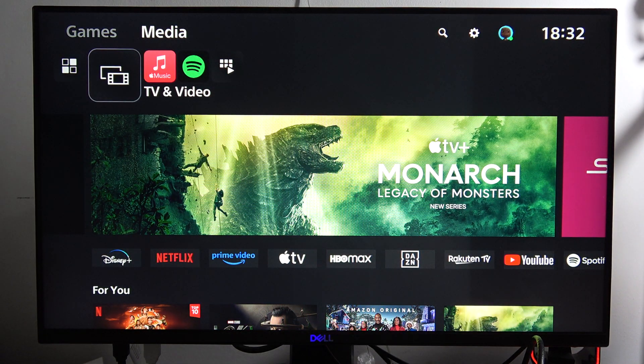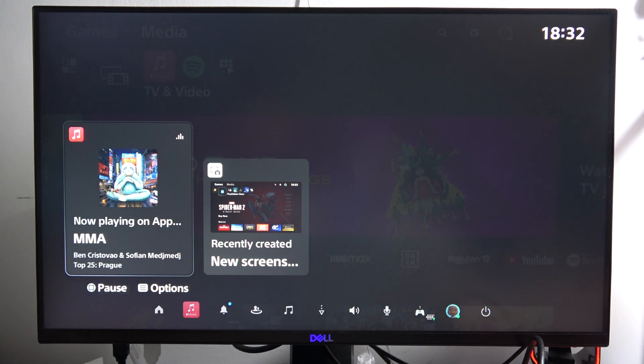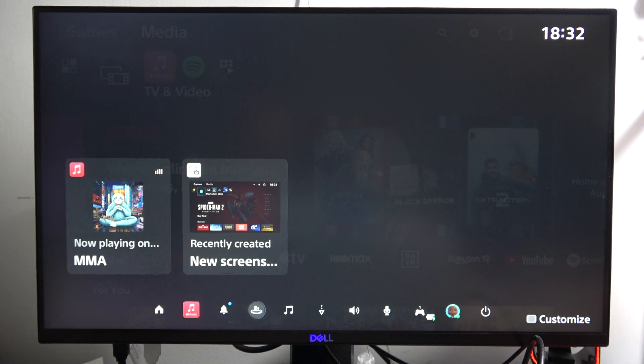Hey, to find your recent messages on your PS5 Slim, all you have to do is click on the PlayStation button on your controller, then go into the Game Base.